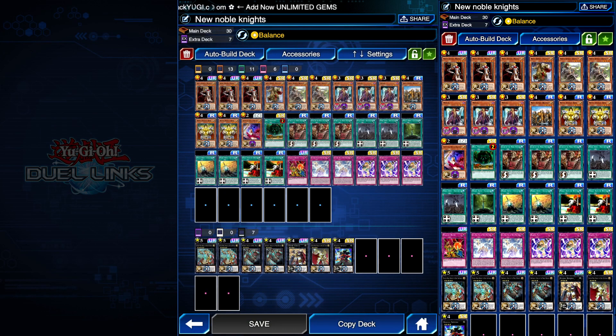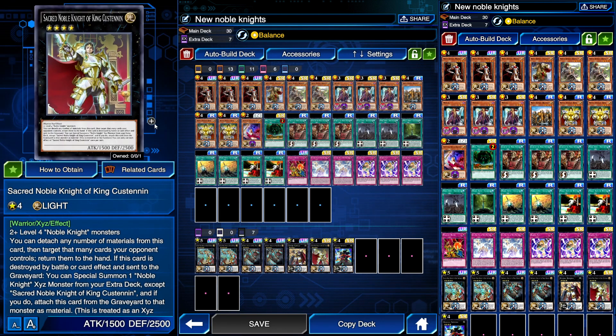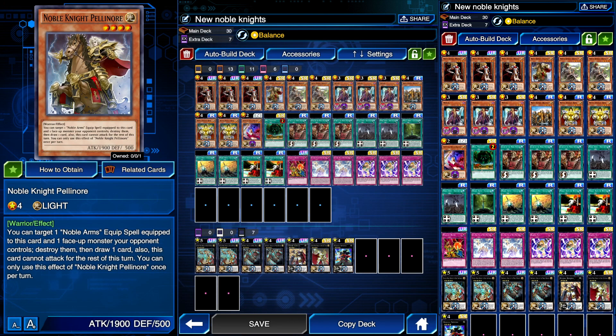I'll end things there — that was a pretty decent deck and some decent duels, though they were quite long so I hope you can bear with me. That last one I think I choked a bit and could have ended it sooner. I hope you guys enjoyed the video. I like the new Noble Knight support — definitely sold on Custodian, you want at least two in your deck. Pelinor is a good new XYZ monster but I wouldn't say he's all that useful — I didn't rely on him too much. Run one if you want, but definitely get Custodian. Hit the like and subscribe, follow me on Twitter, and catch you in the next video. Peace out!